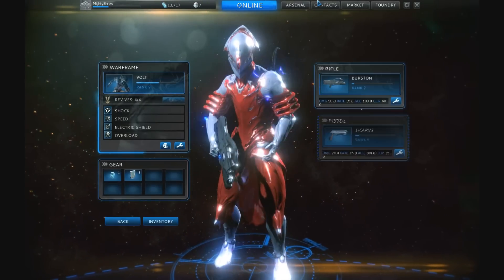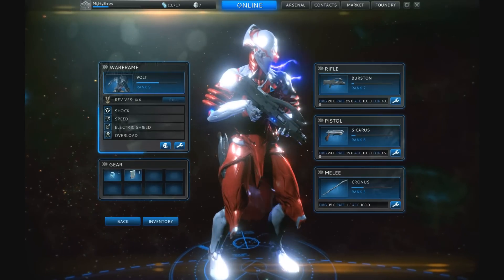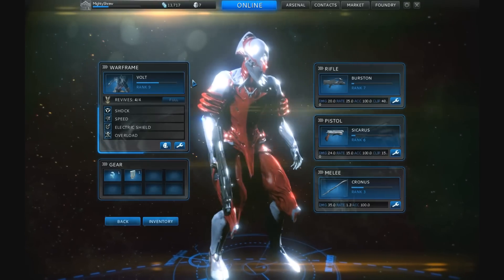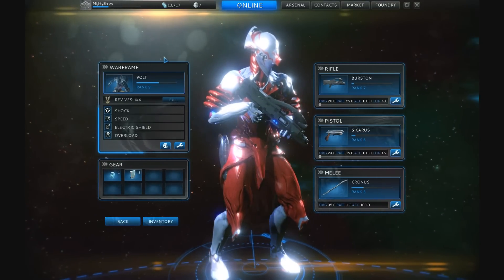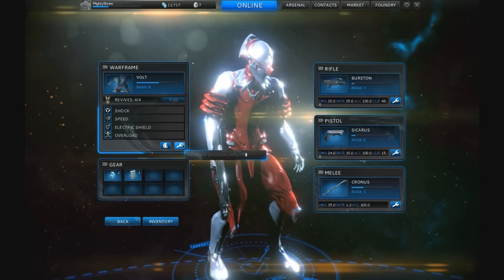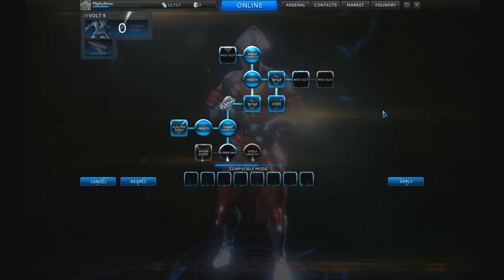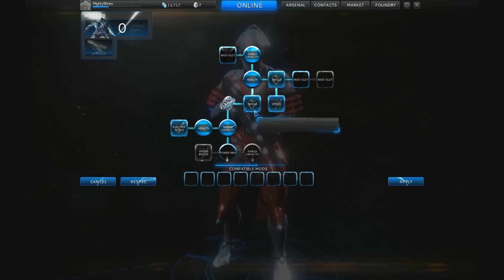The next option is Arsenal. Clicking it shows the rank of your Warframe — I've chosen the Volt, which is the electric one. I'm ranked nine for my suit; my overall player level is still only one, as you can see in this box. Clicking the spanner icon takes you to the level-up slots. I have no points to spend right now, but completing missions unlocks points you can place into these upgrade boxes.